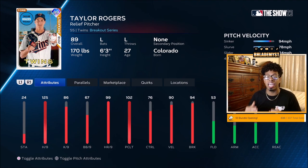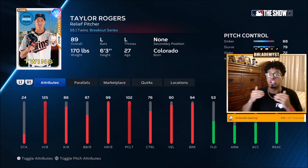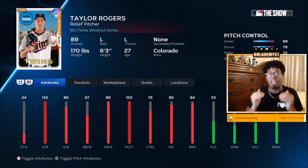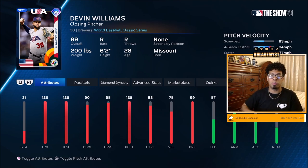At number 10 we have Taylor Rodgers. Taylor Rodgers has a funky delivery, but the funky delivery isn't even what stands out. 125 hit per 9 with no runners in scoring position — that's max hit per 9. With runners in scoring position, he has 102 pitching clutch, 76 control, and the lowest controlled pitch is the four-seam at a 67, slider 72, slurve at 79, and sinker at 88. He doesn't have any quirk that makes his pitches come faster, but because we don't have a lot of great left-handed pitchers, he's still very valuable. My apologies — I miscalculated: Ohtani was the first honorable mention, Trevor Hoffman was number 10, Taylor Rodgers is number 9, and Devin Williams is number 8.